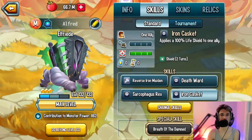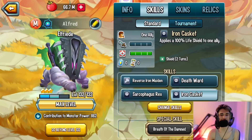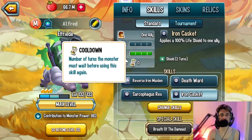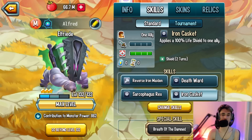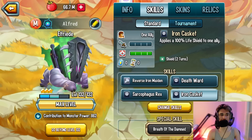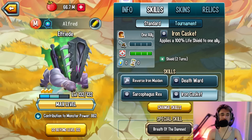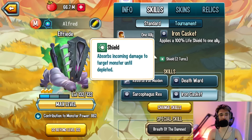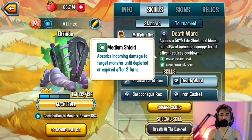You also have Iron Casket, which is a 100% life shield to a single ally. I recommend running this because it has zero cooldown and zero stamina cost, so you can spam it as much as you want whenever you need it. Pairing this monster with a tank like Megaton or any other tank, you can spam this shield alongside the other two shield skills — it's just shield, damage section, shield, damage section, and a 50% damage mirror.